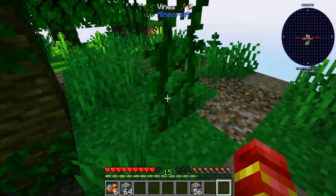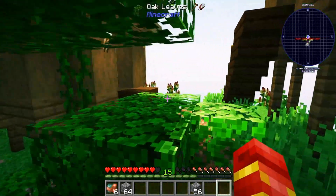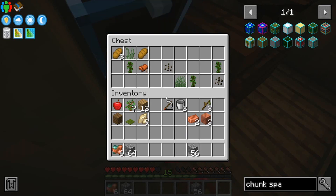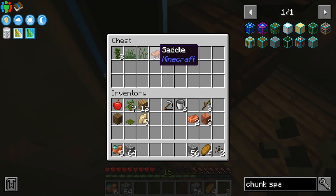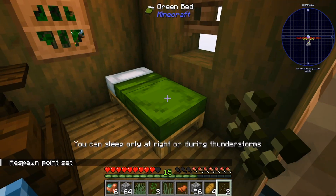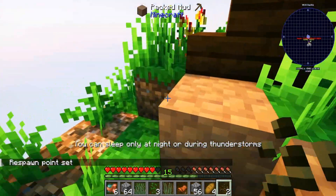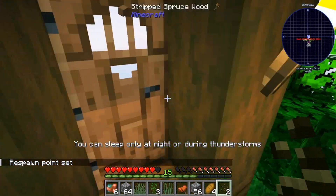Oh, we actually got a home. Remember, home is where the heart is. What is in this home? Oh, it's more villager. Oh, and another chest. And a jungle sapling. Oh, and a bed. Nice. Wait, there's another village hut over here.